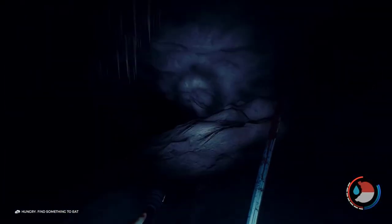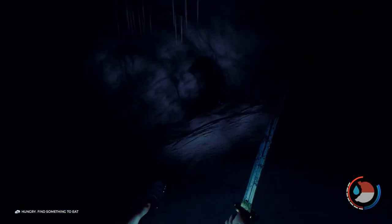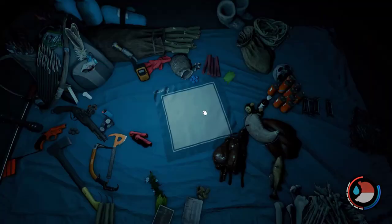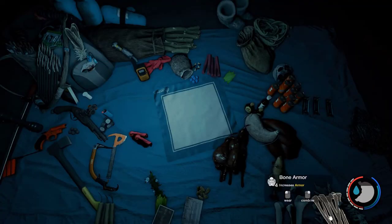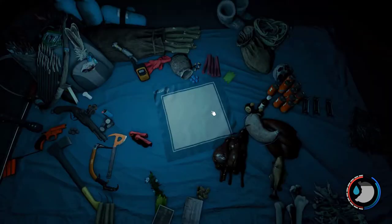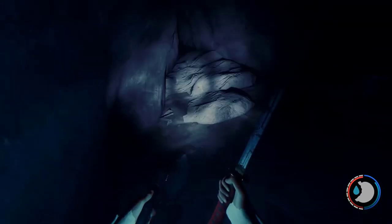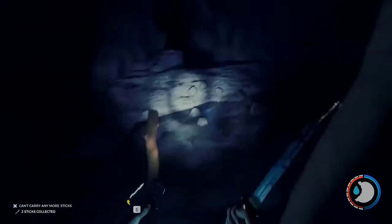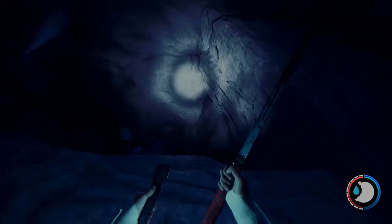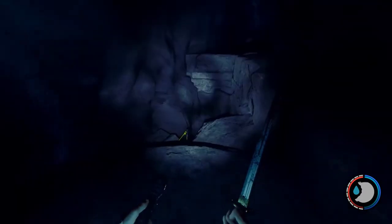Because of the terrain it's quite difficult to get rid of them. Just keep heading down this tunnel — there's only one way to go. Make sure you take food to keep your stamina up. Just head along this tunnel and you come to this kind of ledge. There's water down here and there's a rope.